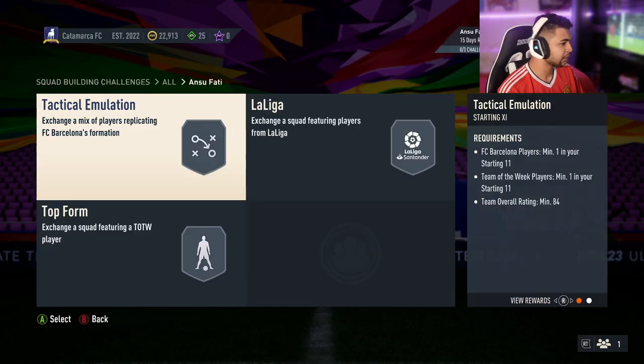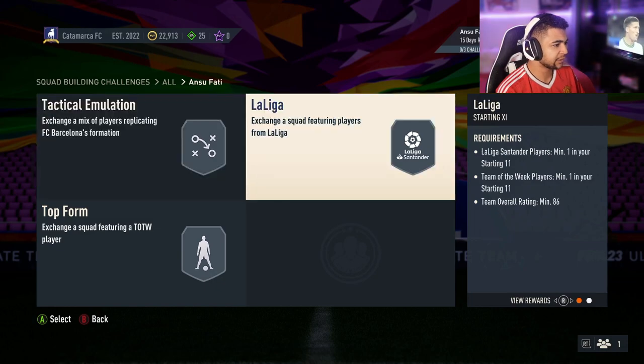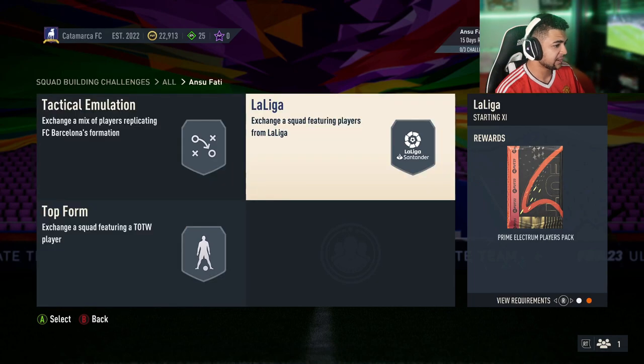Let's have a look at the segments. The first one is Barcelona players, minimum one. Team of the Week minimum one, 84 overall for a small rare mixed players pack. The second one is La Liga, minimum one. Team of the Week minimum one, 86 overall for a prime electrum pack. So the packs aren't great, and that's already an 86, and an 87 with the Team of the Week. I don't know what these packs are in value — let me know in the comments if you guys actually know.